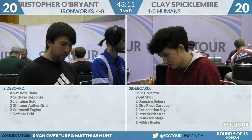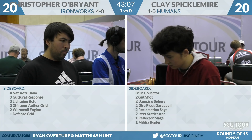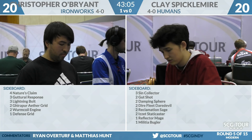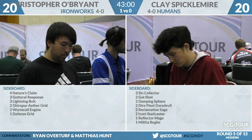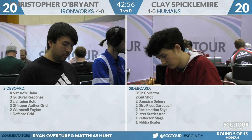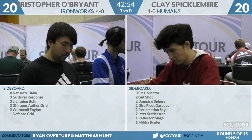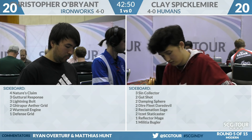Reclamation Sage is pretty medium in the matchup. What about boarding in Dire Fleet Daredevil, using your Daredevil on their Ancient Stirrings, and finding your Damping Sphere? I think we're going real deep on this one. The Damping Spheres are the most important card — I want to use your Stirrings to find them. Probably not the right call.